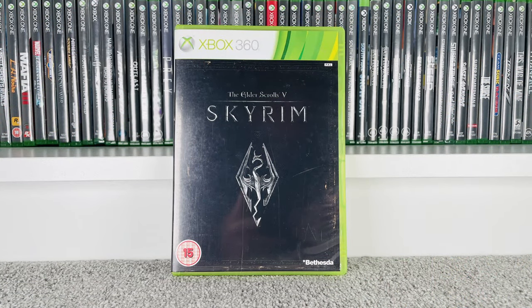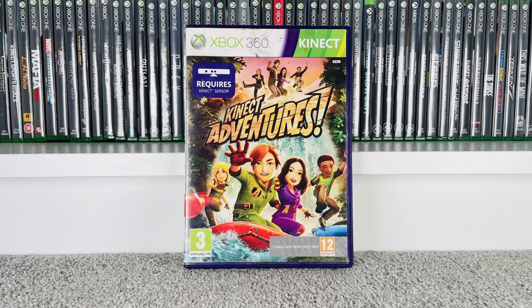Now we get onto the monumental pickup for today — this is probably one of the biggest gaming pickups I've ever done at the boot fair. We're going to start with the doubles first. First one is Elder Scrolls V Skyrim — obviously we've got multiple copies now. Goes for £1.50 at CEX, £4 on eBay, and trades in for a 10p voucher. Next, what would an Xbox 360 collection be without Kinect Adventures? Goes for 50p at CEX, £3.50 on eBay, and CEX won't pay anything to trade it in.